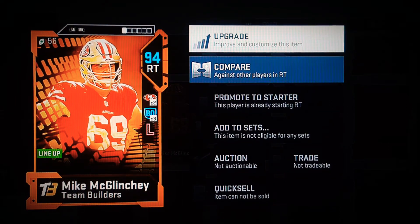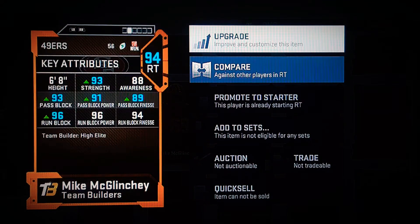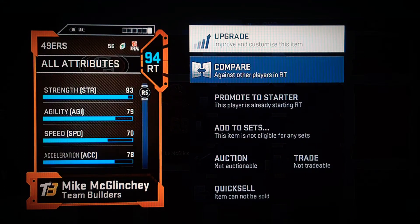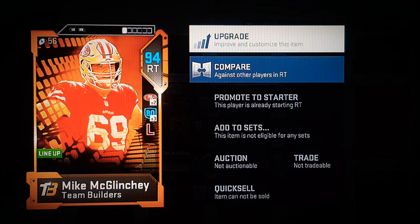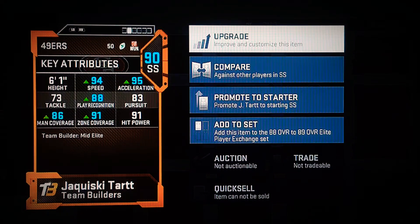Also, I got Mike McGlinchey. Got Mike up to 94 — I think he was a 93. So if you check out his attributes, he's really good. The speed — 70-78 — so when they're pulling and stuff like that, I do got Lead the Way on him. He's pretty cool. He got good stats, decent for a second-tier player, but it is what it is.